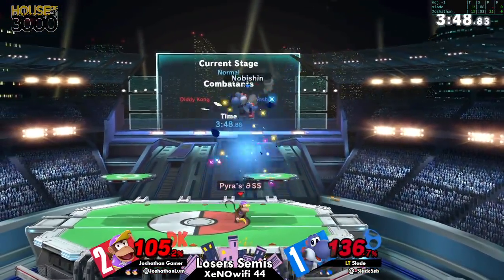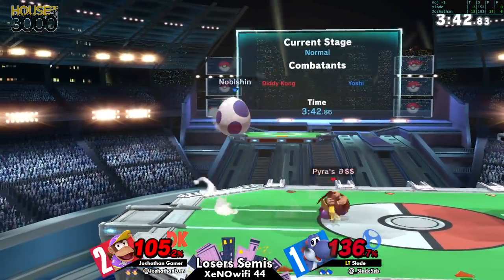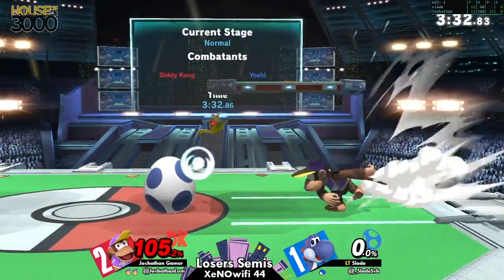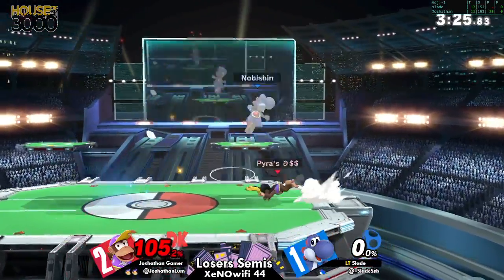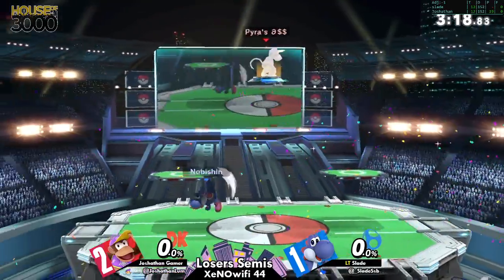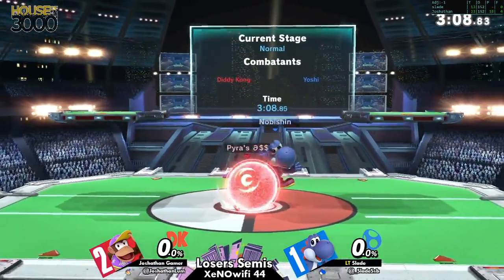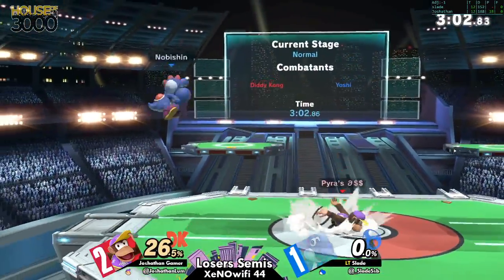Recovering — going for the forward air but not able to close out the stock. That second day going to the platform — Joshpen wasn't expecting that. But at 136 percent this is the point where you have to be really scared of Diddy Kong, especially when he hasn't had banana in hand — one tiny slip up can do all of this damage and eventually take the stock. And another whiff punish on that neutral B from Yoshi. He catches the air dodge into ledge and takes that stock — we have an even game again.